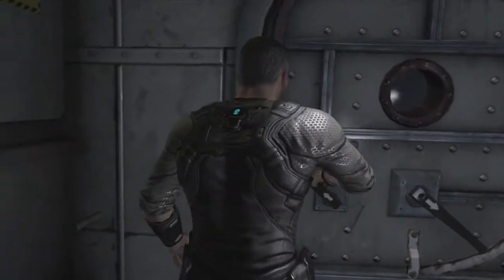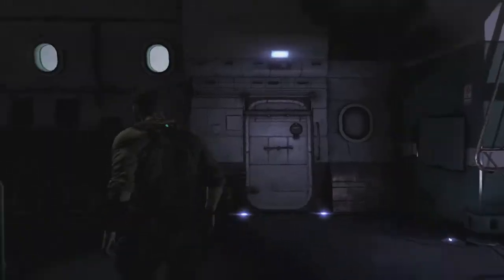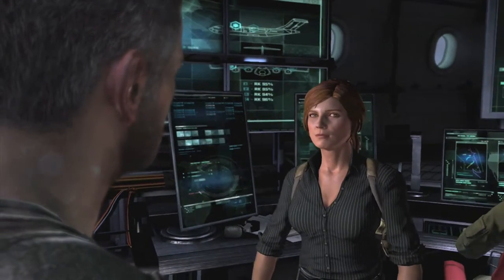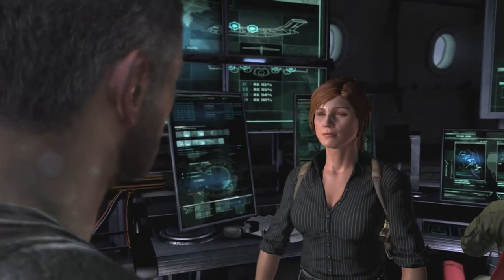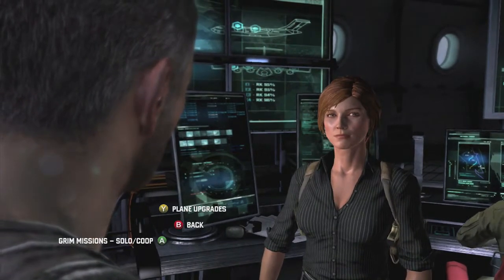Once you're on board the Paladin aircraft — hub to all your mission briefings — you can speak with various people that will give you options to go on side missions and build up intel, equipment, etc. Speaking with Grim will give you options to upgrade your Paladin, giving you upgrades to your radar for example, and activities of hacking related to your side quests.